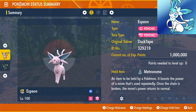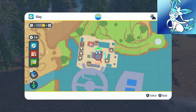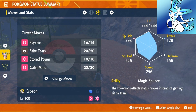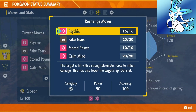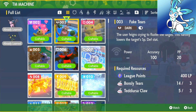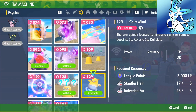Next up we have Espeon with the Metronome — go to Levincia North, Delibird Presence, 15,000. The ability for Espeon is Magic Bounce. Nature is Modest, up in Special Attack, down in Attack. EVs go into HP and Special Attack. Moves are Psychic, Fake Tears, Stored Power, and Calm Mind. Psychic is a level up move. Fake Tears is 400 points, 3 Bonsly Tears, 3 Teddiursa Claws. Stored Power is 800 points, 3 Gothita Eyelashes, 3 Ralts Dust. Calm Mind is 3,000 points, 3 Stantler Hair, 3 Indeedee Fur.